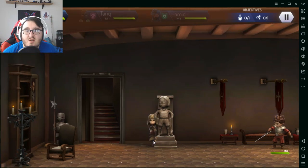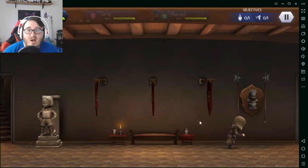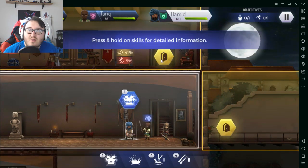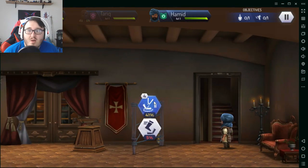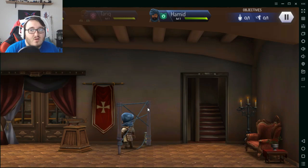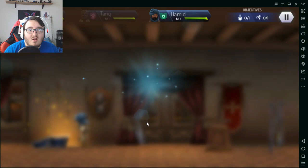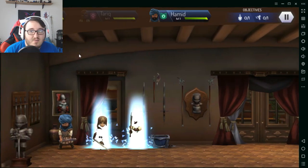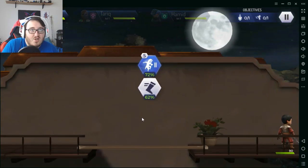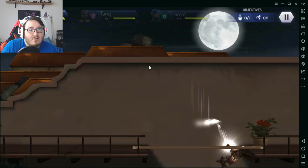We're going for the assassination attempt because I have the highest percent chance — and knowing me, this is going to go terribly. I did fail that my first time going through this. There's no button to suppress or anything, which makes it really annoying. Make sure you select the right person for each room because this game is very punishing — if you don't select the right person, you can't change who you picked after you've entered the room. I needed Hamid to open this chest.